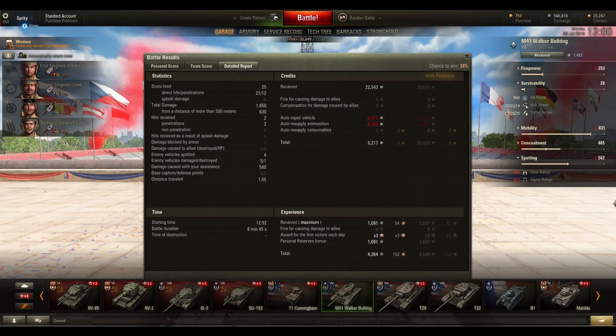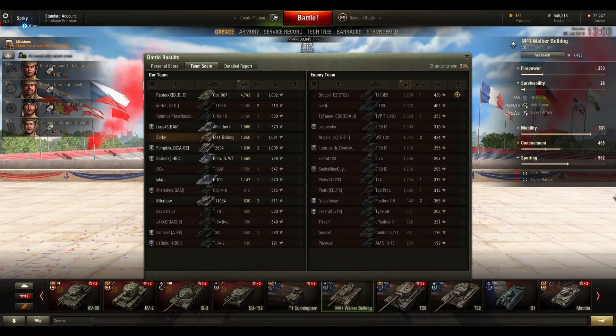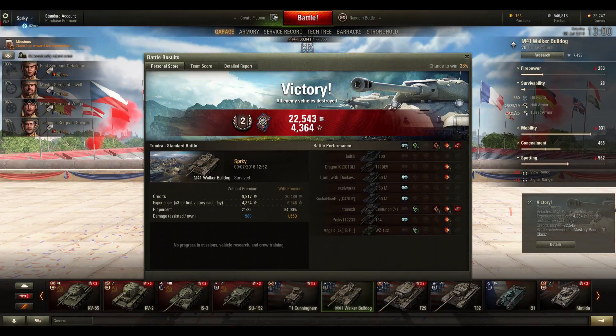We're well on the way to getting the autoloader, which would have taken out that Centurion a bit quicker. Maybe I could have pumped a few more shots into the T-34 and T-125 when I was on top of the hill. Their T-125 was top on damage for them. Might have helped taking him out a bit quicker, but hey ho - we won. I managed to do fairly well in my little tier 7 in this tier 10 game.